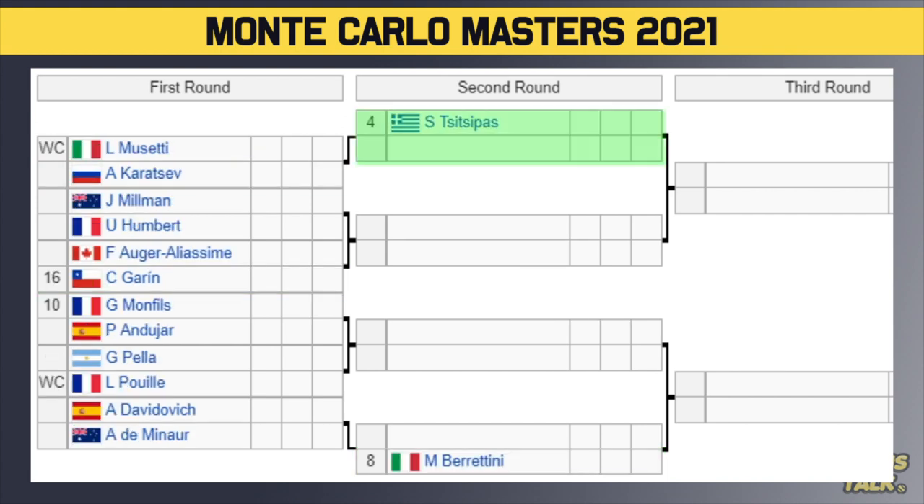Second quarter of the draw now. We've got number four seed Tsitsipas at the top with a bye in the first round. He's got a tough second round because he'll play the winner of Musetti or Karatsev — a huge second round matchup. Not to mention Musetti versus Karatsev itself, which is a huge first round match — circle that one as must-watch. Then we've got Millman versus Humbert, with the winner playing either Fognini or the number 16 seed Garin. Another huge first round matchup between Fognini and Garin on the clay court — keep an eye on that.